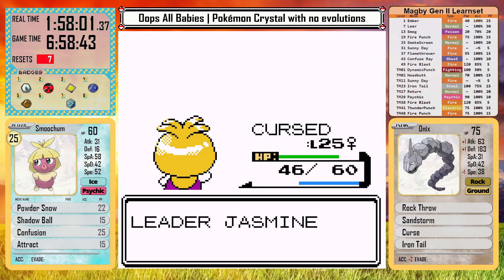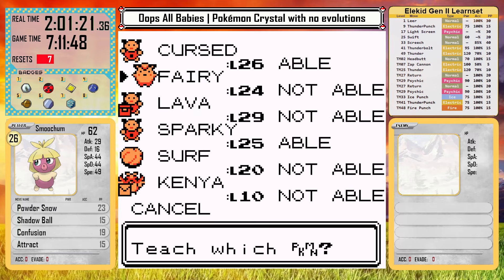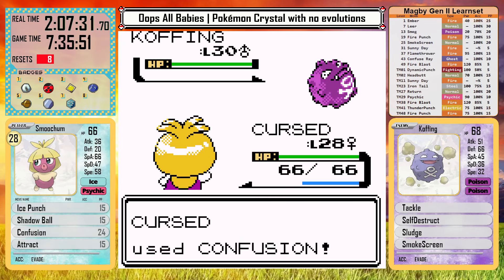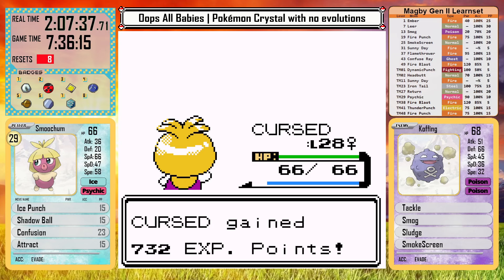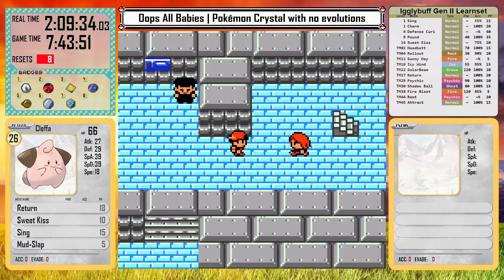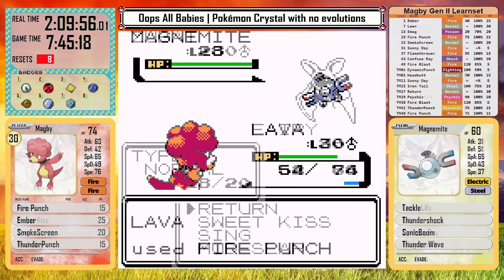I fly back to Goldenrod and finish the rocket plot in the radio tower. I finally give Smoochum Ice Punch since it's perfectly designed to take on the rockets — Ice Punch for Zubats, Confusion for other poison types. I end up whiting out to the executive at the top of the tower in my first attempt — his level 30 Koffings turn out to be quite an issue for my underleveled team. I manage to take him out in the next attempt, but the level curve is starting to worry me. I'm not getting nearly enough experience, even with fighting extra rockets and gym trainers. I might end up really underleveled for both the Elite Four and for Red.